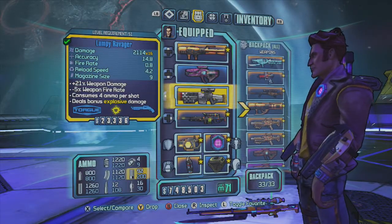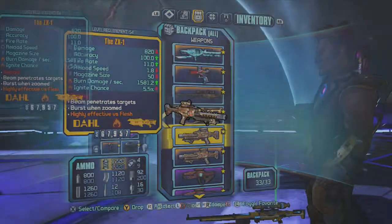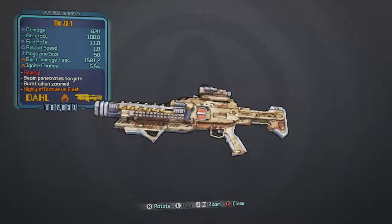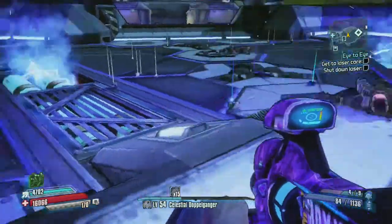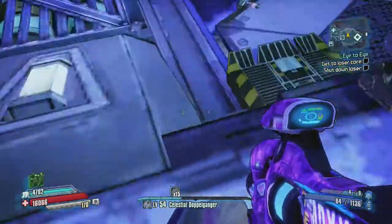Okay guys, I am back with another video on the Legendary Guide. This is how to get the ZX-1. This gun drops from Zarpadon while she is in her power suit form, not while she is in her other one.